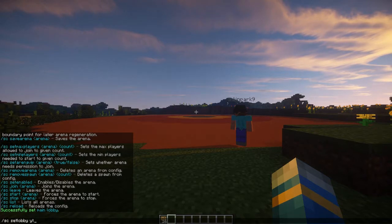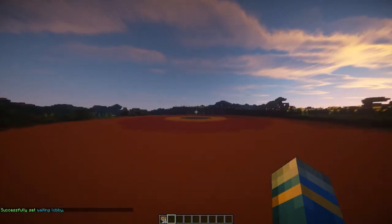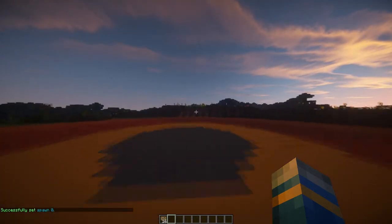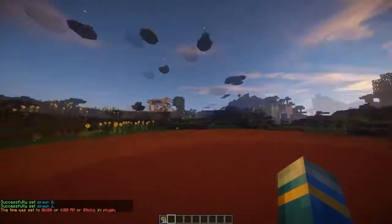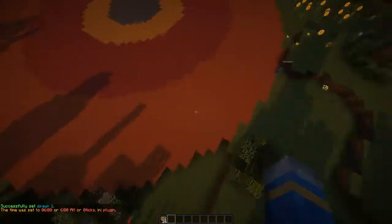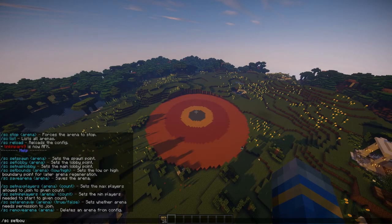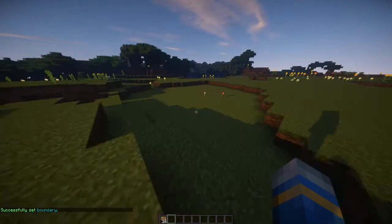So then we're going to set the lobby for an arena: SC set lobby, and then name your arena something — I'm going to call it YT. You save the arena at the end. Now we're going to set spawns — set a spawn here and set another spawn here. Let me just set daytime quickly so we've got enough light. Now we're going to set the bounds of the arena, so I'm going to fly really high on this side and do SC set bounds YT high.